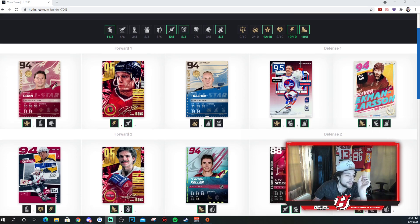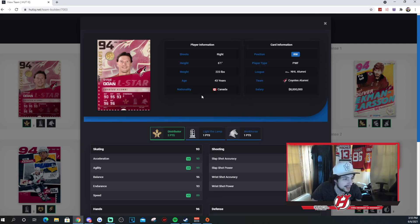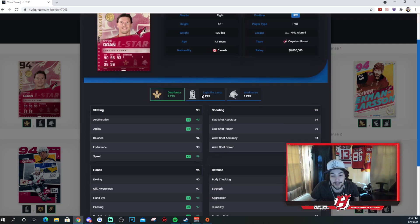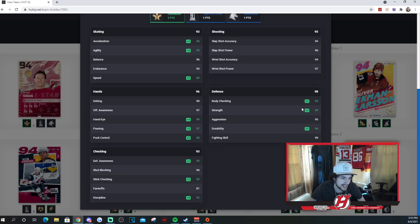We got Shane Doan, 94 overall, on the first line. Obviously Shane Doan is easily the best Coyote of all time — he played his whole career there. He was the captain for a long time. I would say he's what a Coyote is. He was there through the tough days and some good days and then also some tough days again. He's got two distributor, light the lamp, workhorse — none of that active except for distributor. With Spark active he's 90 Excel, 99 agility, with Swarm 89 speed. His shot's good: 94, 96, 94, 97 — extremely good. He's got good hands as well.